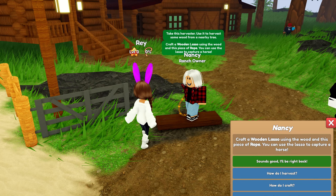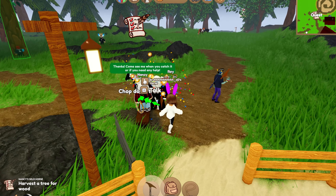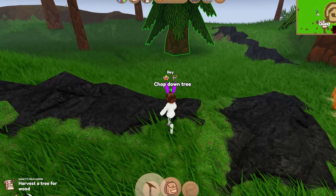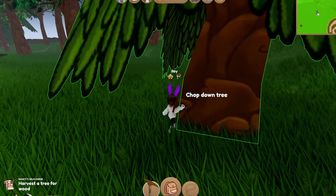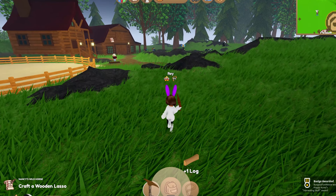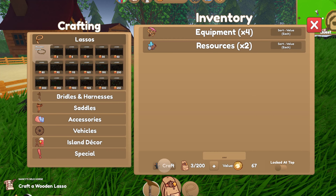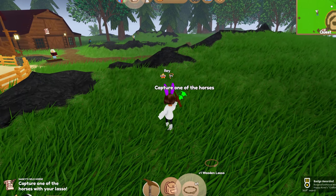So you say sounds good, I'll be right back. Then it's going to point you to a tree and you go and chop it down. You equip your little axe, you get the log, and then it tells you to go to your backpack at the bottom, then craft at the bottom, then the wooden lasso on the left, and then click craft at the bottom.